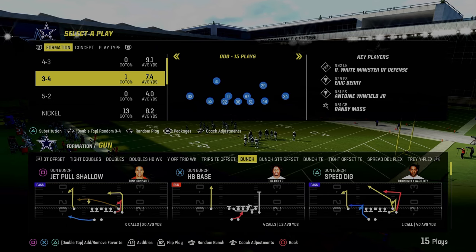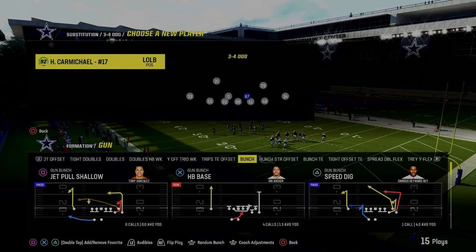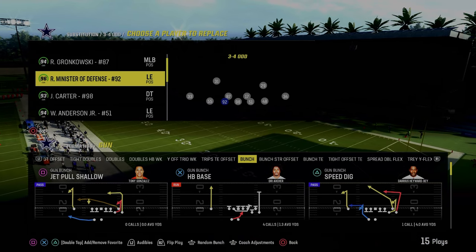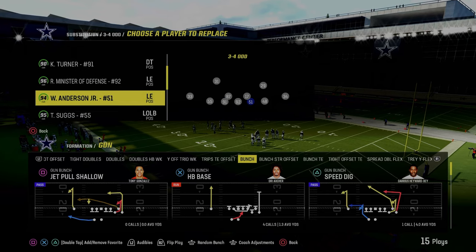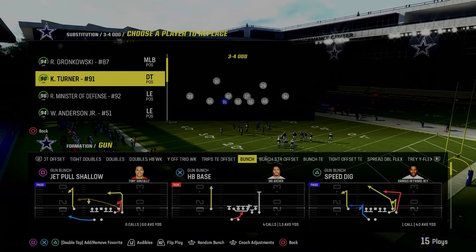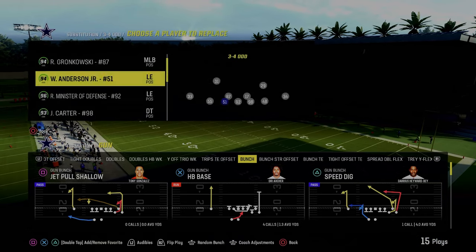For this defense, what I like to do for substitutions is put Harold Carmichael here with lurk artists into this position. We're going to put Gronkowski on the left side. You can kind of tweak the lineup however you want — if you want to put lurk artists here you can, you just have to get some outside linebackers. But I'm just rocking basic defensive linemen, and I think this defense is really really effective.